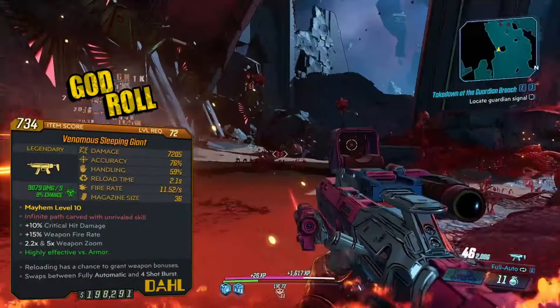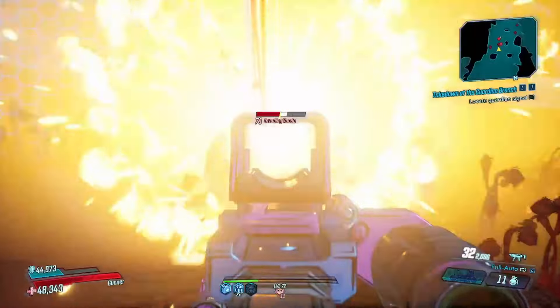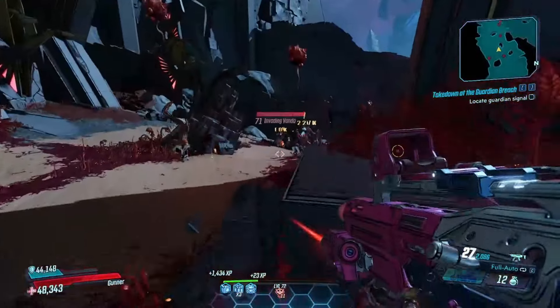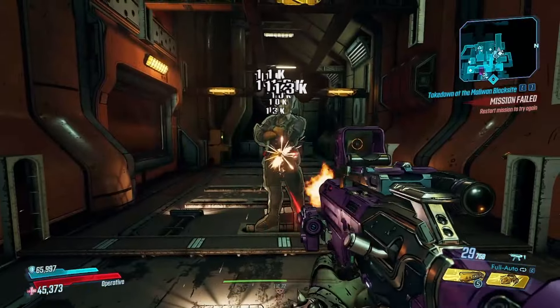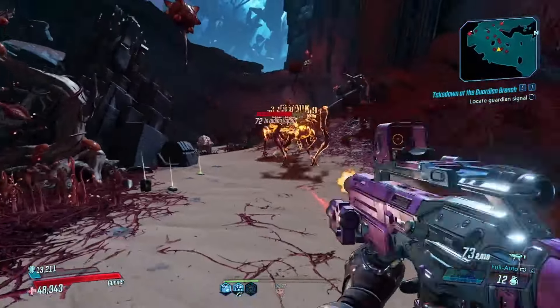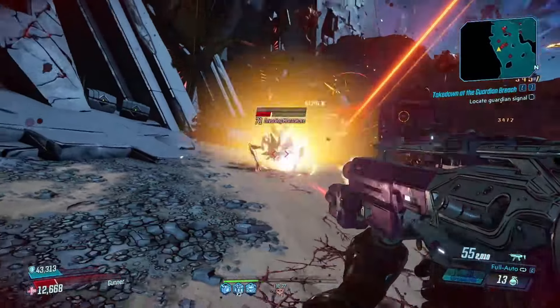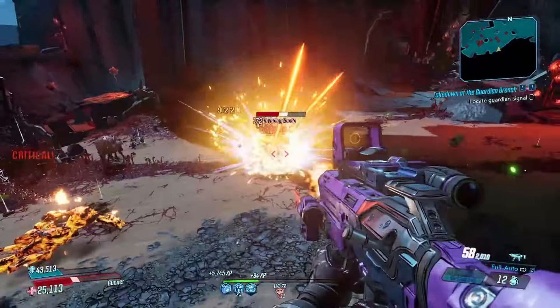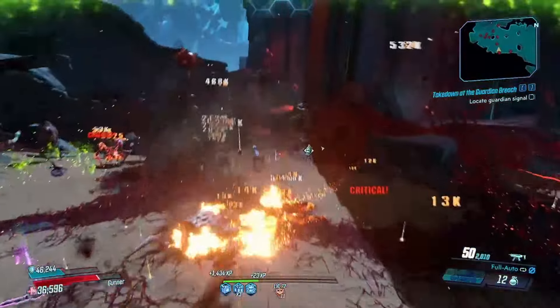The Sleeping Giant is a legendary Dahl SMG able to roll as non-elemental, incendiary, shock, or corrosive, and can have one or two projectiles per shot for one or two ammo cost per shot respectively. Around one to two seconds after reloading, the next magazine will receive zero to six buffs. These possible buffs are an additional projectile, 160% additive gun damage, 90% fire rate, increased reload speed, increased accuracy, or increased handling. These buffs are lost every time the weapon is reloaded or swapped, and there is a 33% chance to get all these buffs at once.